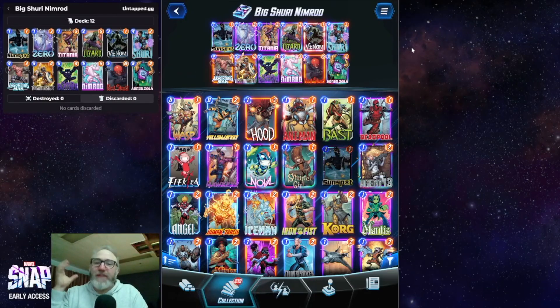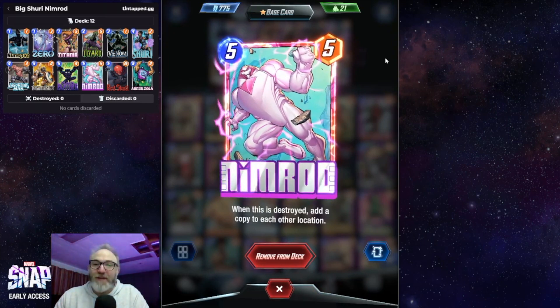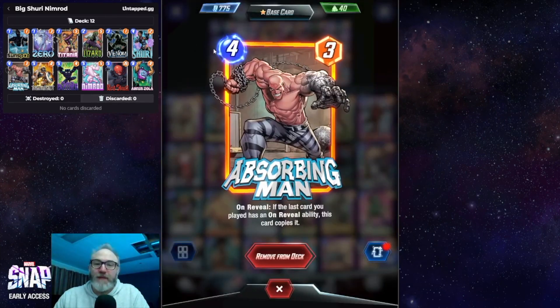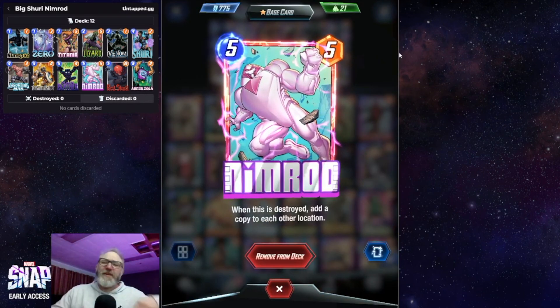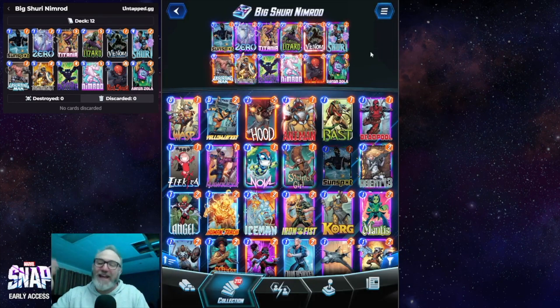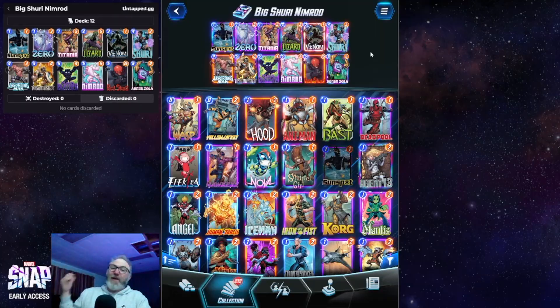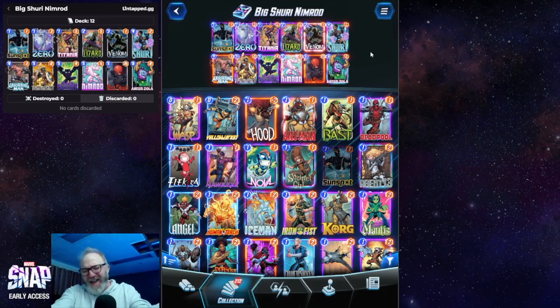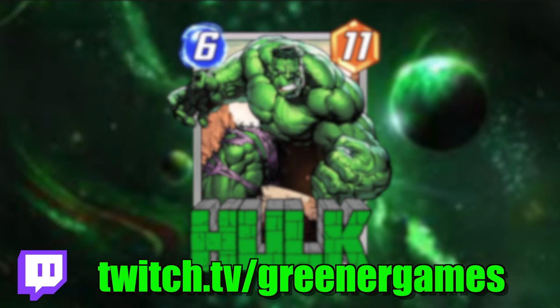If you like Shuri decks, this is a really fun one. Nimrod is fun but he's not always the right play — a lot of the time you probably want to go Black Panther or Red Skull. The whole Venom and Absorbing Man play is pretty fun. Tell me your thoughts on Nimrod in the comments below. If you like this video, click that like button, subscribe to the channel, hit the notification bell, and GG!